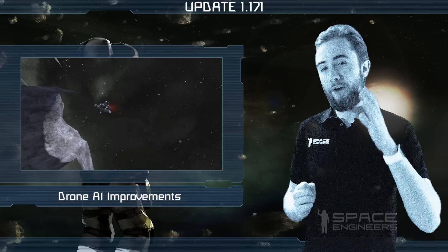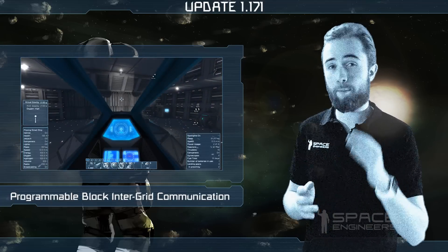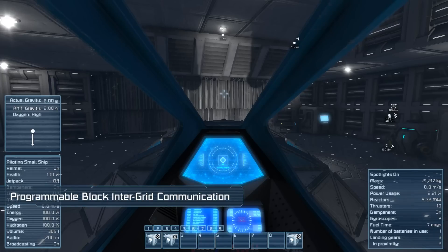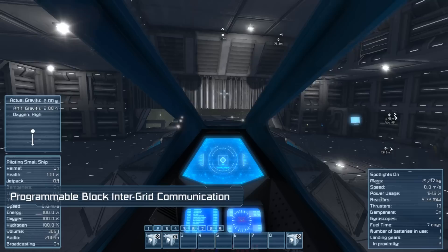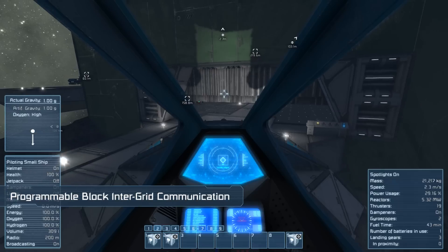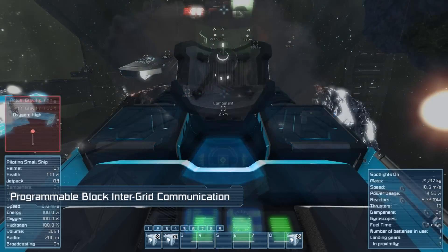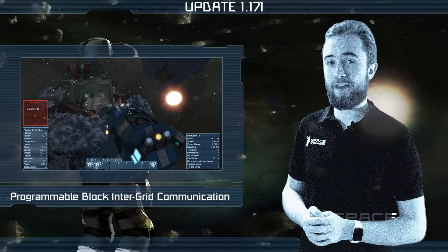Moving on, we're very pleased to announce that the single most requested feature for the programmable block is here. We said it wasn't going to happen, but programmable blocks now have the ability to communicate between grids. This means you can open the hangar door from your fighter or even trigger self-destruct remotely. We're very excited to see what the community can create with this. Check our forums for a guide on this new feature.